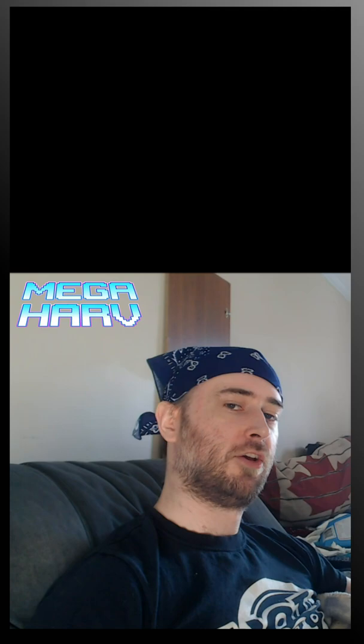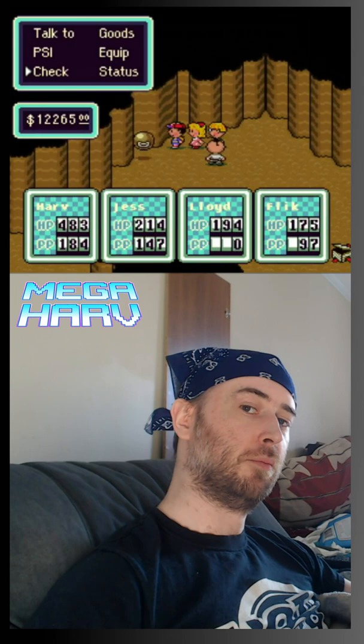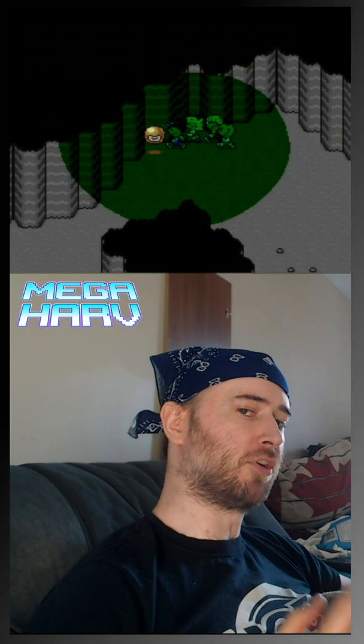Chances are you didn't get the ultimate equipment yet. What you want to do now is use the Switch's rewind feature to rewind before the battle and try again. But this time, go into the menu, move the cursor once, and mark it down on your paper, then try again. Every time you move the cursor in the menu, it'll manipulate the RNG for getting the ultimate item by two.